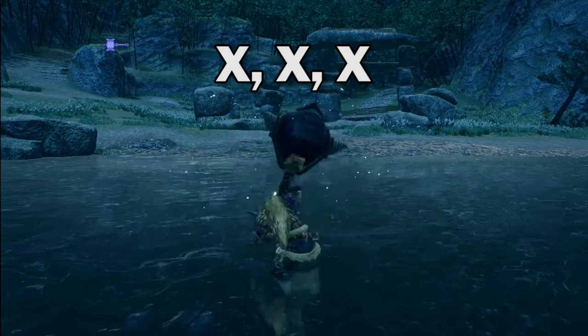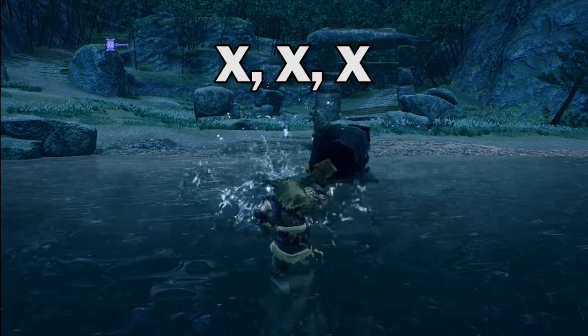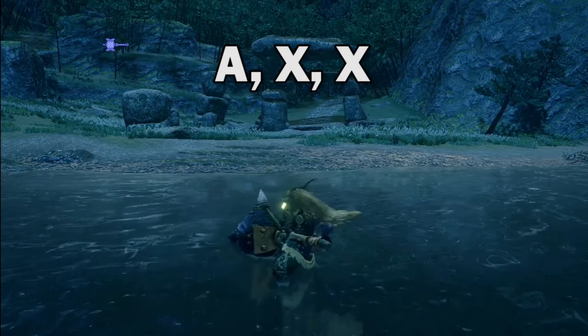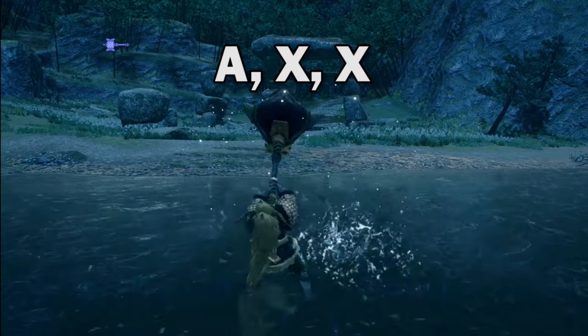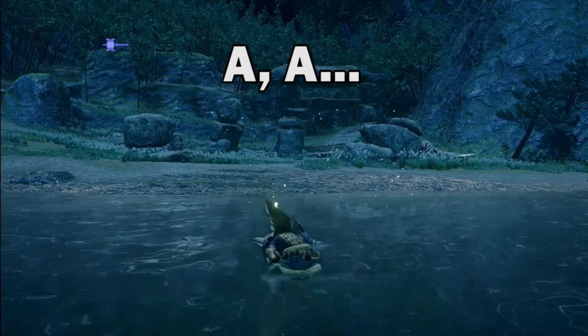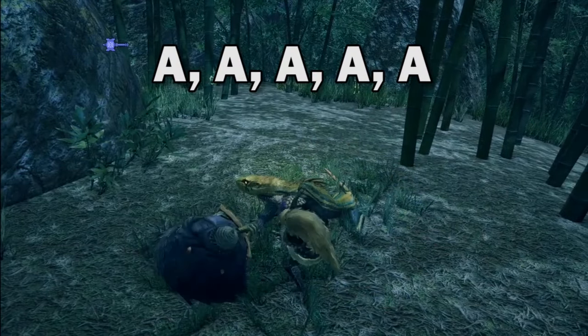The hammer's basic three-hit X combo looks like this. The golf swing hit at the end is extra strong. You can combo into a golf swing by pressing A-X-X. There is also an A-combo called the Big Bang Combo, but it requires you to successfully hit the monster repeatedly to continue the combo.